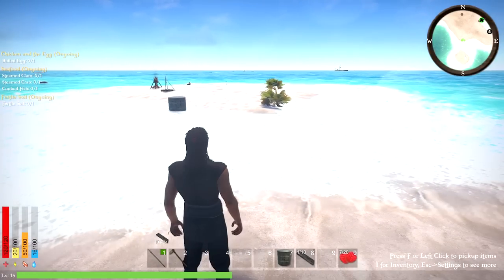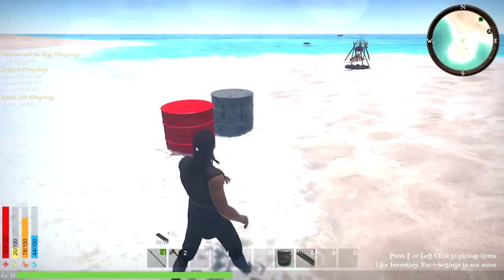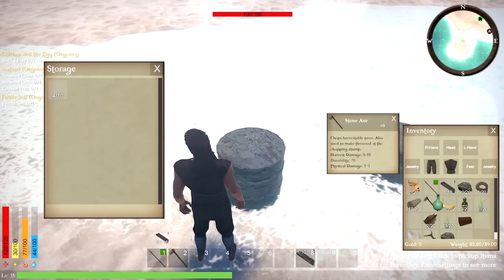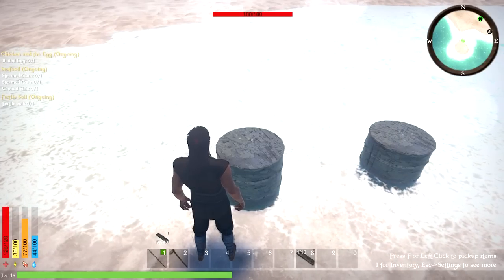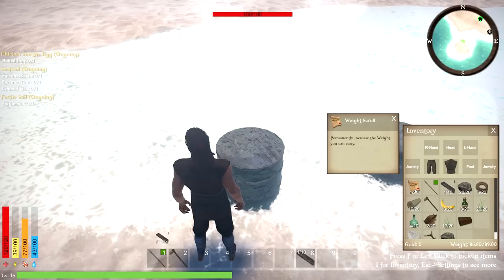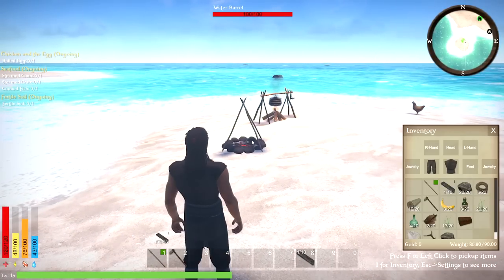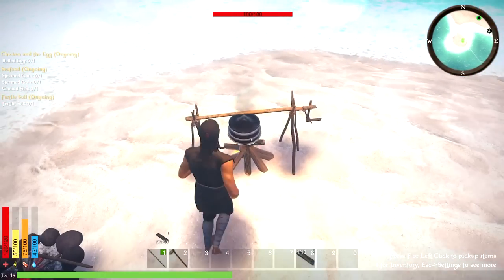We'll put down some water barrels. There are four more items over here. We got something — permanently increase the weight you carry! Nice. I probably should have looked at that sooner — there is a weight stat down below. I never look at those things.